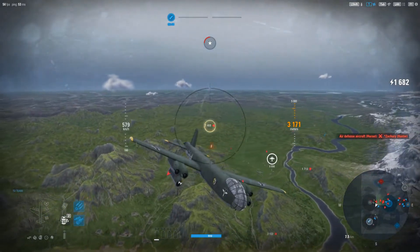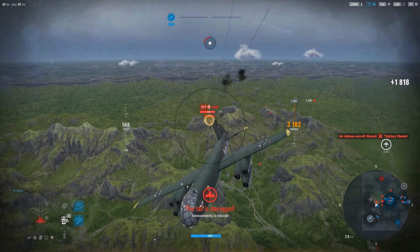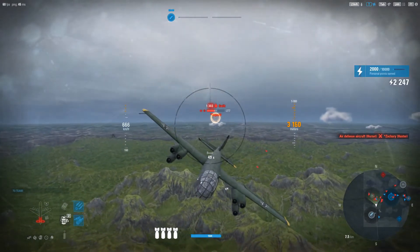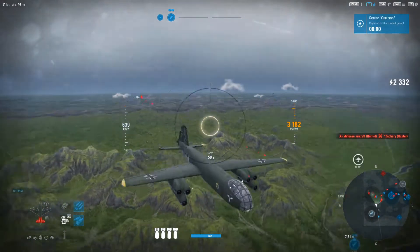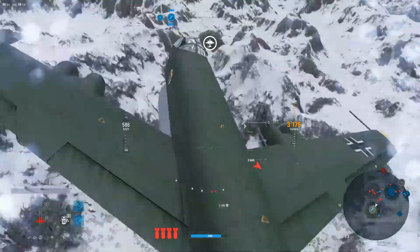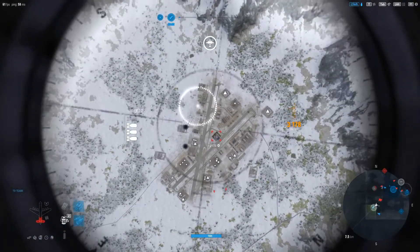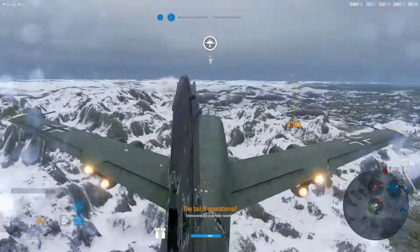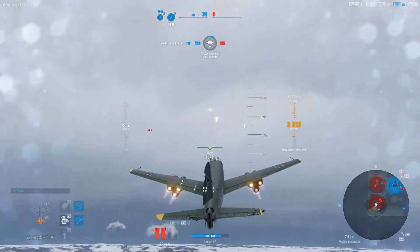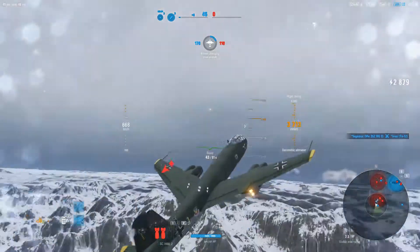Jumping into the turret here, see if we can keep this guy from getting the big 30s on us. Seems like Swift wants to play a little bit. My tail's out, I can't really even get straight — see if I can at least drop something here. All right, my tail's back. I'm gonna climb a little bit, get out of some of this fray going on.